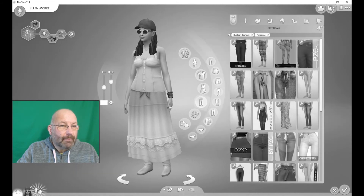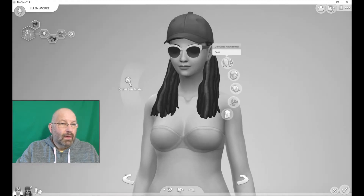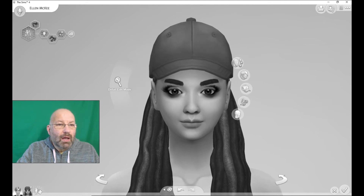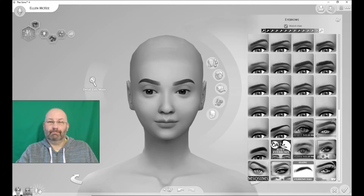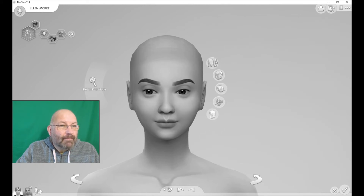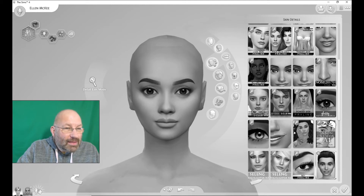Let's go on to Ella McKee now. As I did with Glenn, we'll get rid of all the initial clothes, get rid of those glasses, those nasty eyebrows, that hat, and the makeup. Right, we can do something with those eyebrows. I like those — they will be the ones. I forgot to do the skin details. I think we've done all right there, that will do nicely — looks very different anyway.